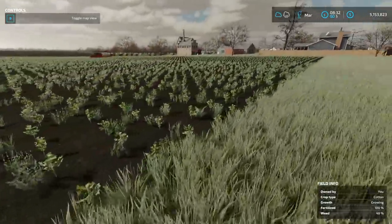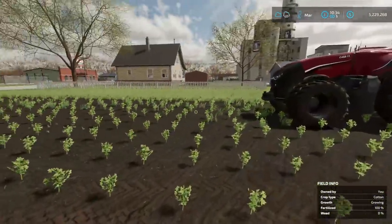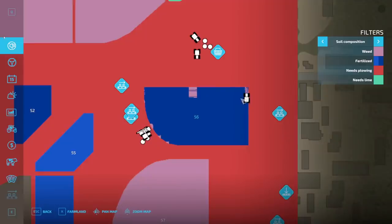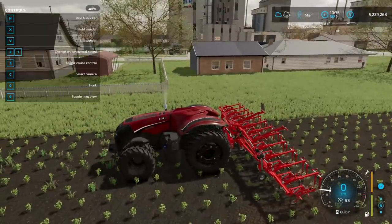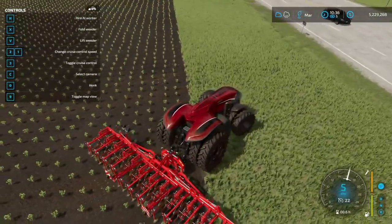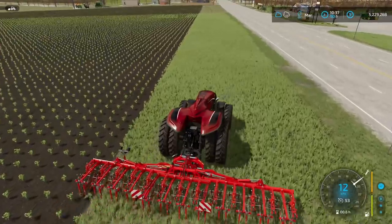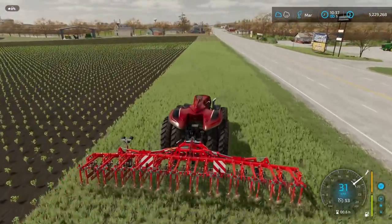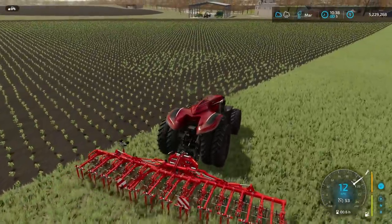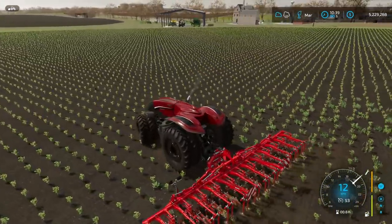Now that the weeds are gone the field is still fertilized, so I don't think we need to re-fertilize — we just had the extra process of de-weeding. You can easily see where the bot has done it and where it hasn't. He quit right at the end — missed a whole square over there! I guess I'll just do the rest since this guy gave up. That was definitely the hardest part so far — it took like 40 minutes. Now my field looks great: 100% fertilized, zero percent weeds.